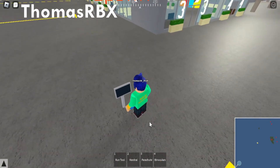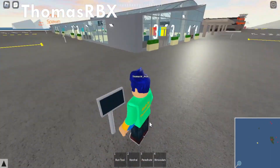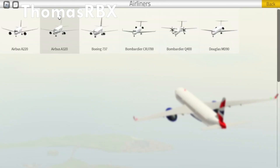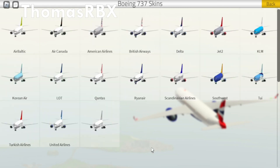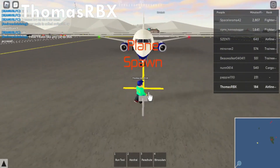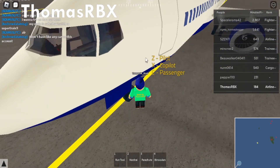What we're going to do is come over and spawn in a plane. We are going to fly in the Boeing 737 — not Ryanair, let's go for British Airways. Now the plane is spawned in, let's go into the pilot and taxi to the runway.